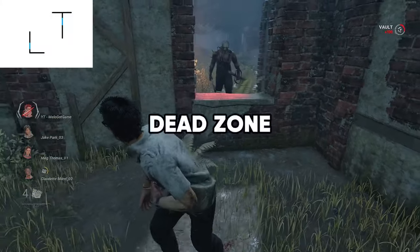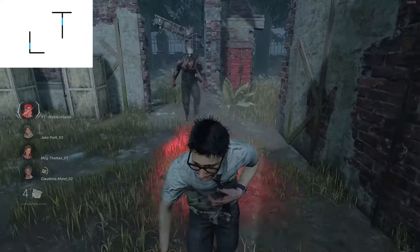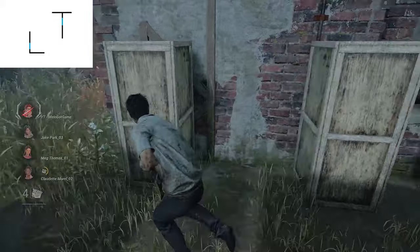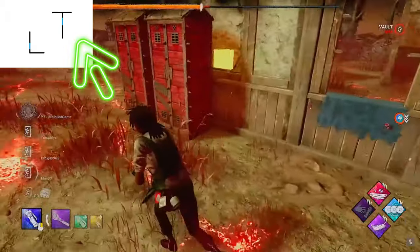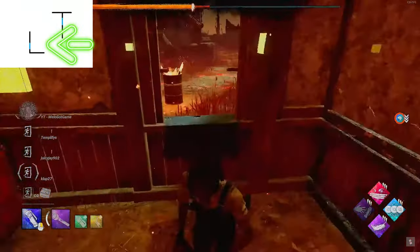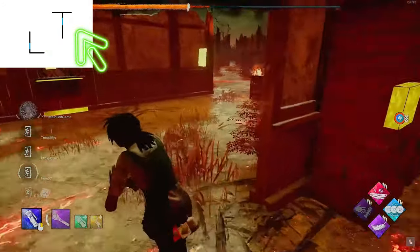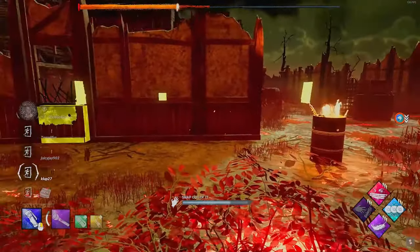The next tile we're gonna go over is TNL Walls. For most survivors, this tile is a dead zone, and they give up mentally before even getting to the loop. This tile is definitely not a dead zone and can be put to really good use if looped properly. Always enter the TNL Wall from the inside. After vaulting the T window, look for the killer's red light. If they follow you from the outside, run to the L. If they follow you from the inside, continue to loop the T — and vice versa. If the killer vaults the window, keep running from the T to the L by vaulting from the inside.